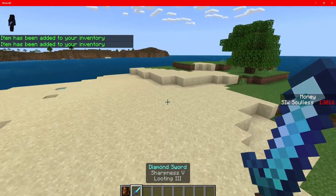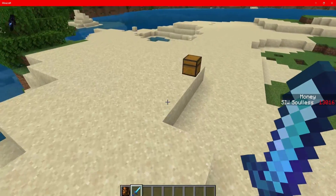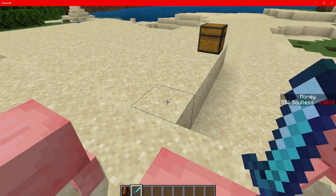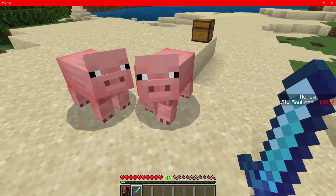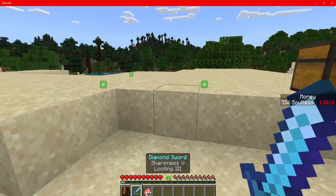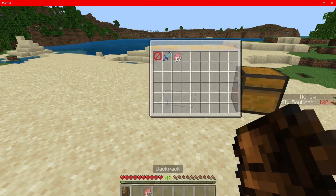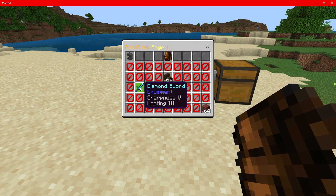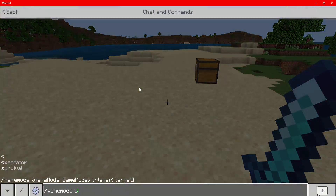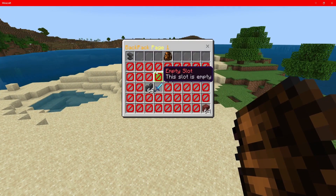This also goes for damaged items. Let's summon in some pigs and kill them to damage the sword. Now let's add the damaged sword to the backpack. As you can see it still shows sharpness 5 and looting 3, and when we pull it out, the damage is still on there. So item durability is preserved as well. Let's add it back along with the pork chops too.